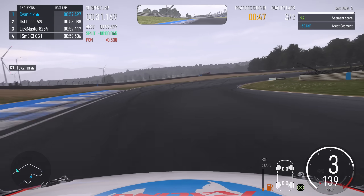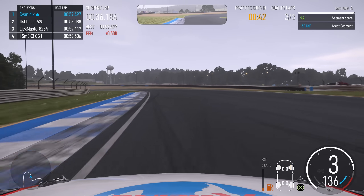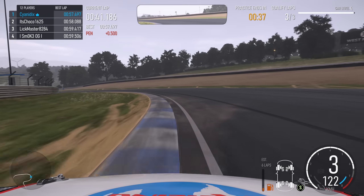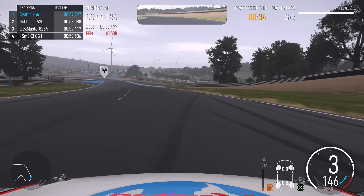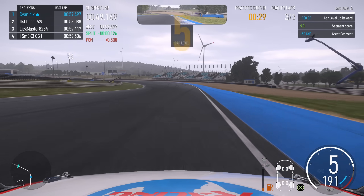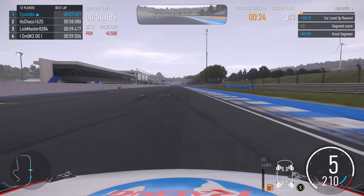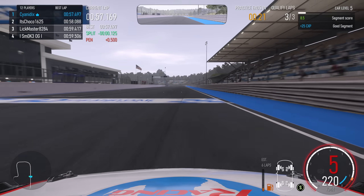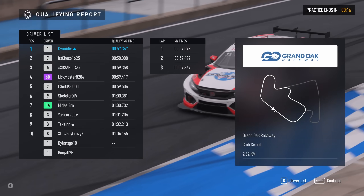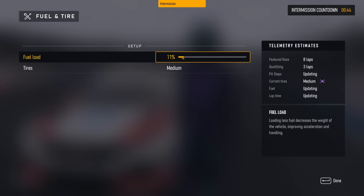Unbeknownst to myself at this point, I'm just so fixated on my very first qualifying laps that I'm not realizing that I'm overdriving this car, and at the very least the default setup is extremely understeer heavy. So I'm trying to scrub my way out of this, which is not ever the most elegant solution. As we finalize our third qualifying lap, it's looking fairly safe that we take pole position with a 57.367, just narrowly beating out Mr. It's Choco 1625. Absolutely legendary stuff.